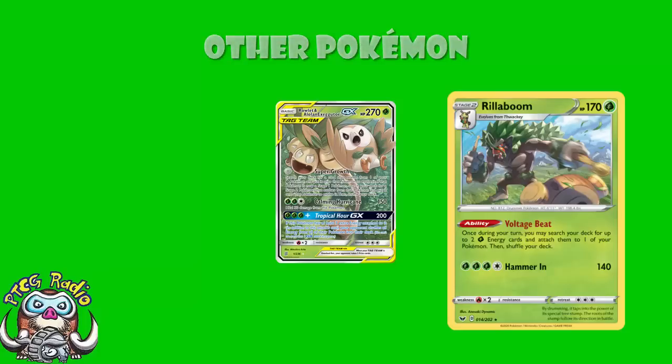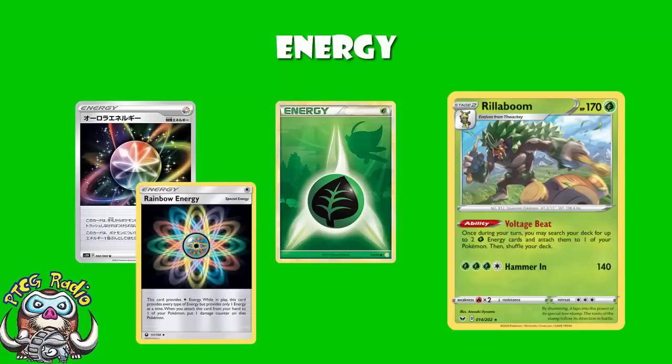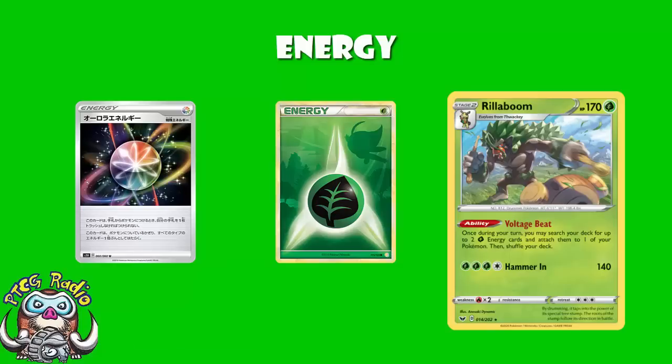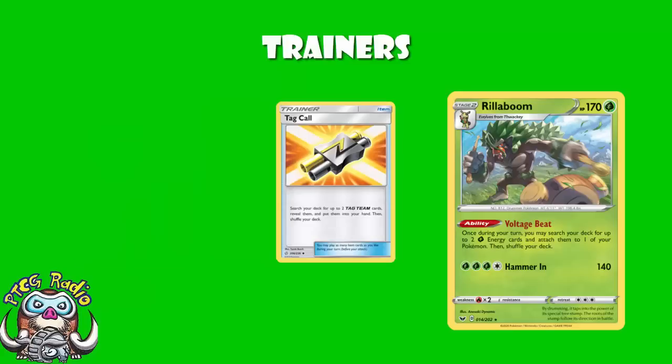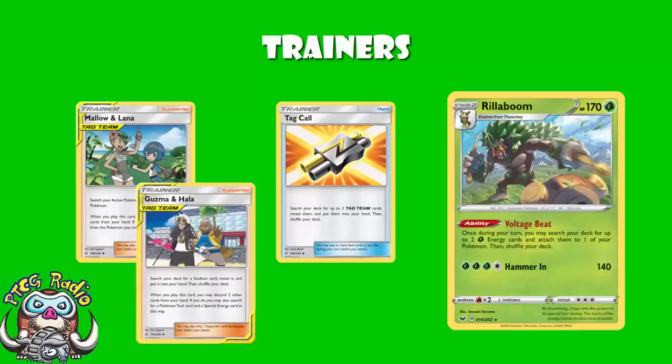In terms of energy, it's mostly Grass, but we're also playing some of that new Aurora Energy. It's rainbow energy, but instead of taking a damage counter on the Pokémon you attach it to, you discard a card from your hand. You need to play the odd Water Energy and all of that here, so it's pretty useful. In terms of trainer cards, we're playing a bunch of tag teams, so we're playing Tag Call. And as we're playing Tag Call, we might as well play some tag team supporters. We've got Mallow and Lana for some healing — you're giving up free prizes on Mewtwo and Mew, so healing is good. And you've got Guzma and Hala, which lets you search for a stadium, a Pokémon tool, and a special energy.